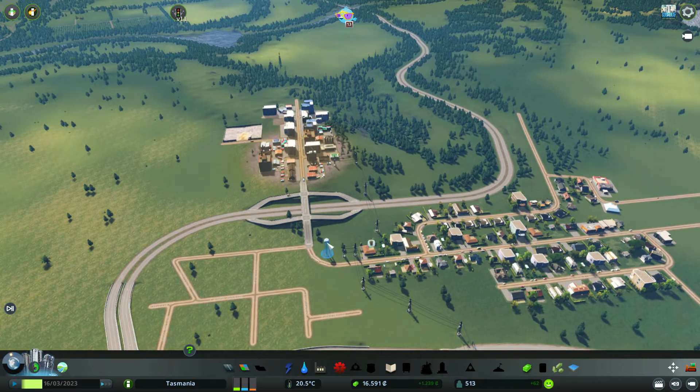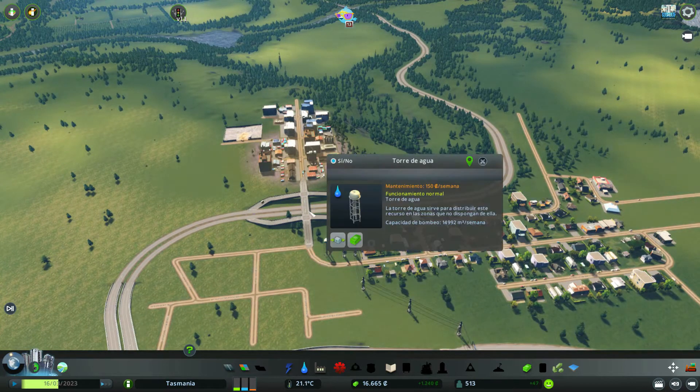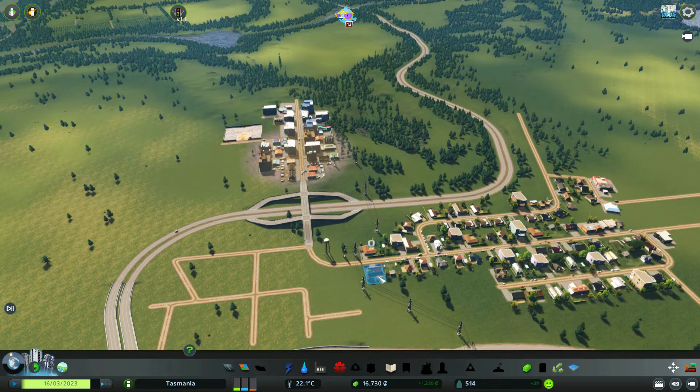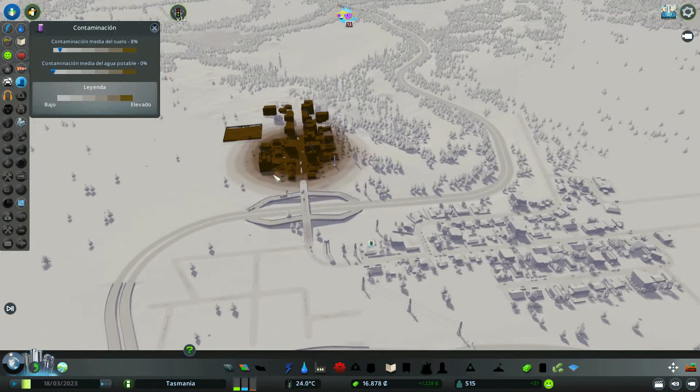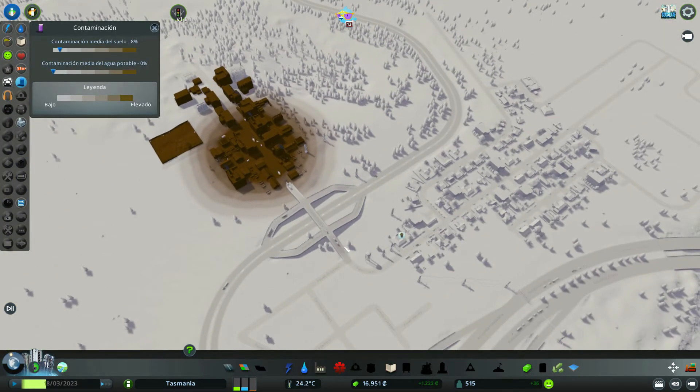Ojo, hay que tener cuidado porque al final la torre de agua está relativamente cerca de la industria y la podemos liar muy parda. No vaya a ser que contaminemos el agua de la ciudad y tengamos un problema enorme. Ya lo podemos ver, de hecho la contaminación llega hasta aquí. Bueno, parece que está suficientemente lejos, no vamos a tener problema. Así que genial.